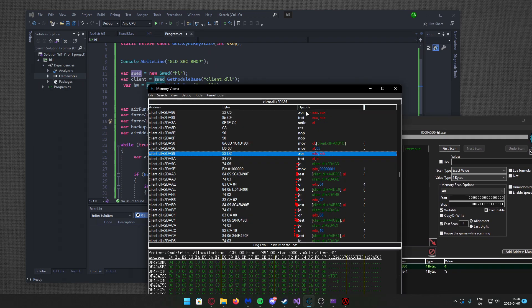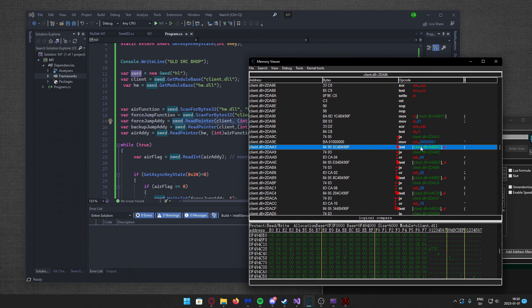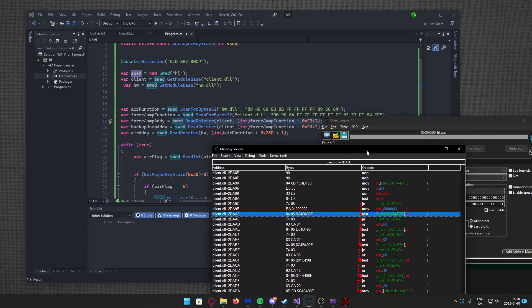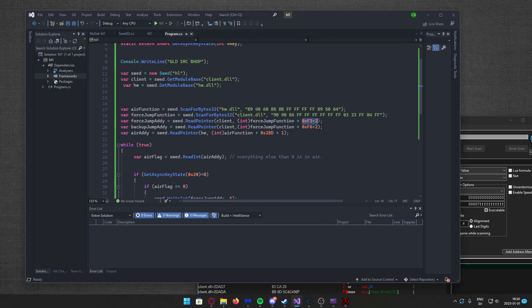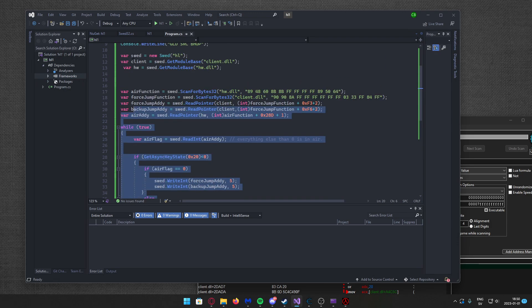To get the address I just read it as a pointer — client.dll plus the offset — because it's four bytes here, just read it as a pointer and of course offset it from the base of the function. If you want me to go through this from start to finish, let me know in the comments. Thank you guys for watching — I hope that this helps you on creating pattern scanning for your trainer. See ya!